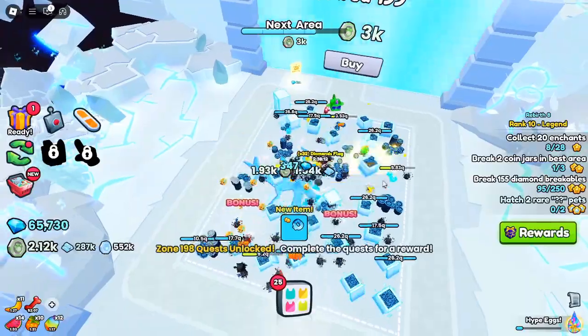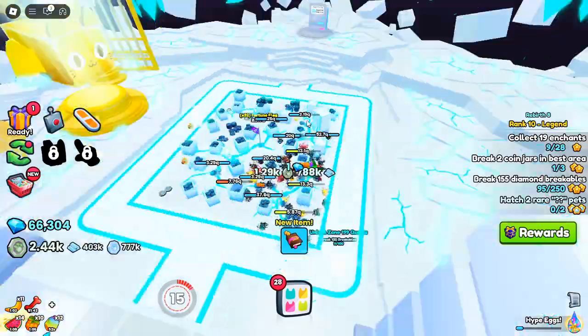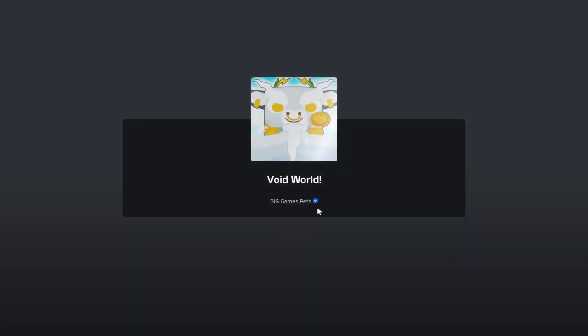The Athena Owl is wise and quick, perfect for strategic players. The Zeus Bull is the ultimate powerhouse, leading Olympus pets with unmatched strength and rarity. If you're lucky, you might hatch a huge pet like the Gorgon or the rare Trojan Horse, making your collection stand out even more.